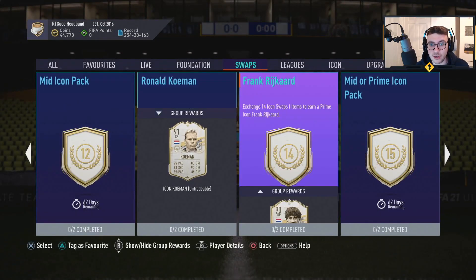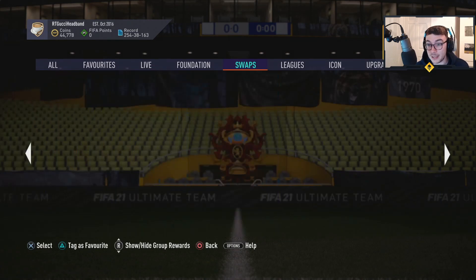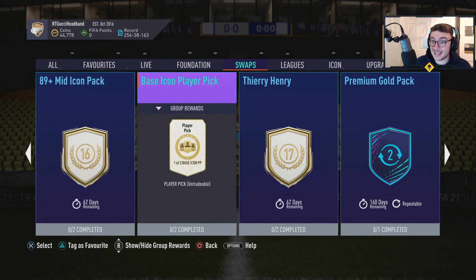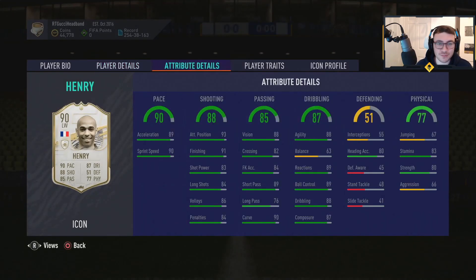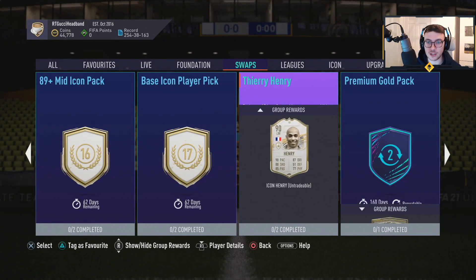Coleman and Riquelme are going to cost you 13 and 14 respectively. A mid or prime icon pack is 15. An 89 mid icon pack is 16. A base icon player pick is 17 — I don't think that's worth it. Thierry Henry is also 17 — he's not that good in FIFA. You see them once, and they're sort of bouncing out. Let's go and see how many tokens are possible. Thierry Henry is coming in at 17.